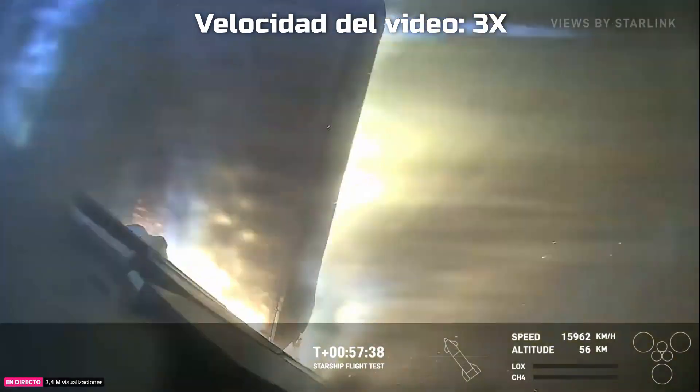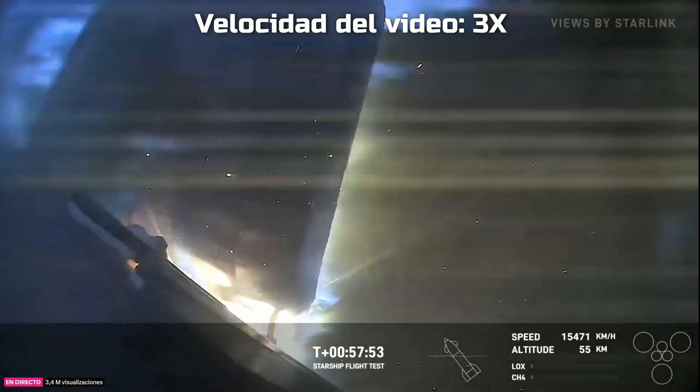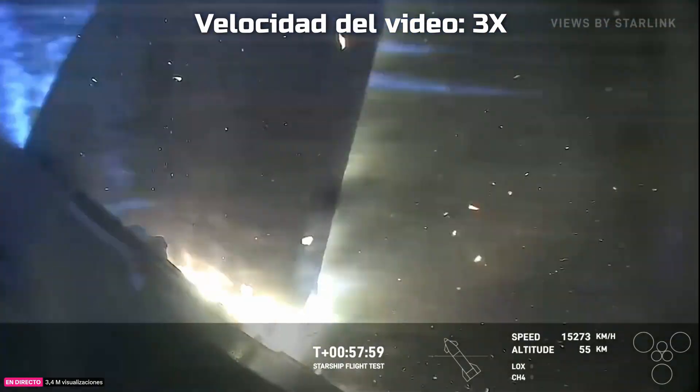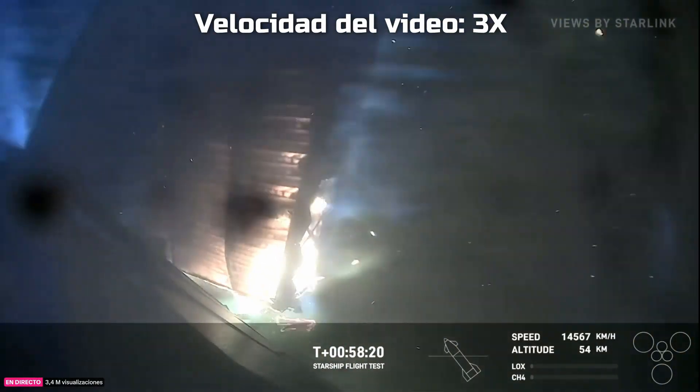This camera view is looking right at one of the forward flaps, and we've strategically placed cameras around the vehicle to look at different areas. It does appear that we have a little bit of burn-through — we can see pieces of the vehicle flying off. What a show it has been. This is wild to see, but the ship is still coming down. The altitude in the bottom right-hand corner shows we're at 54 kilometers right now.